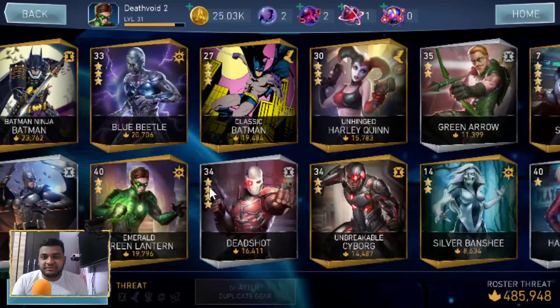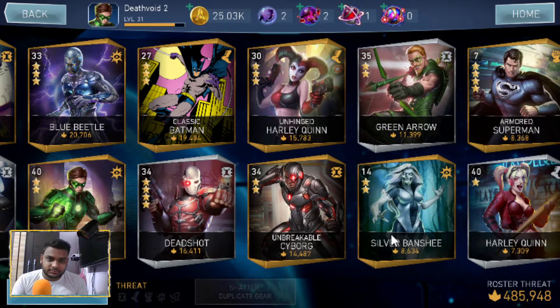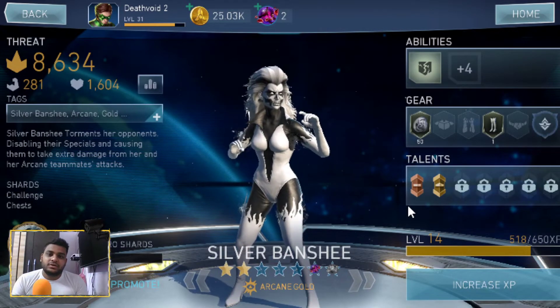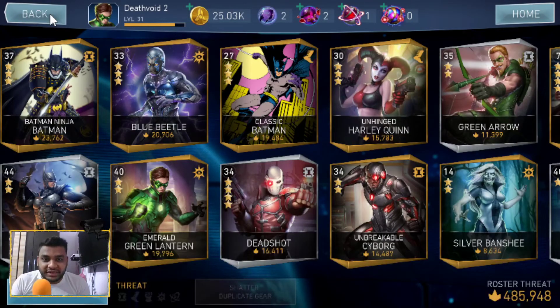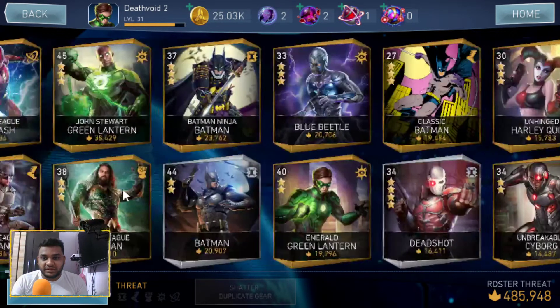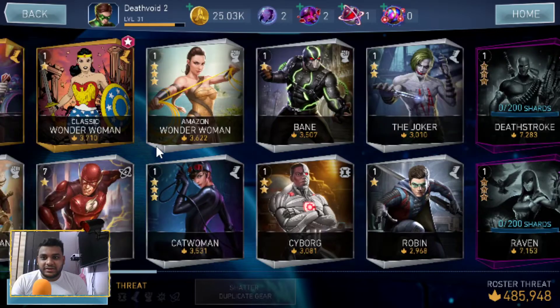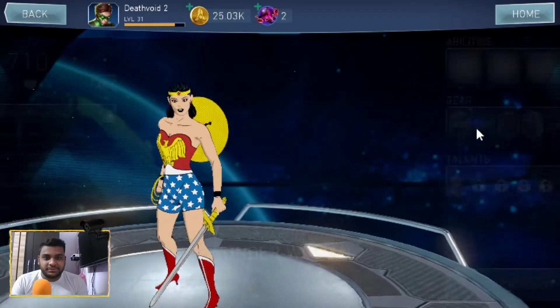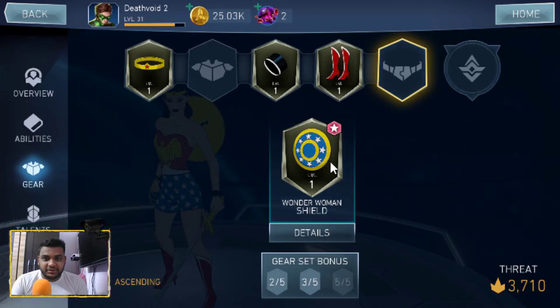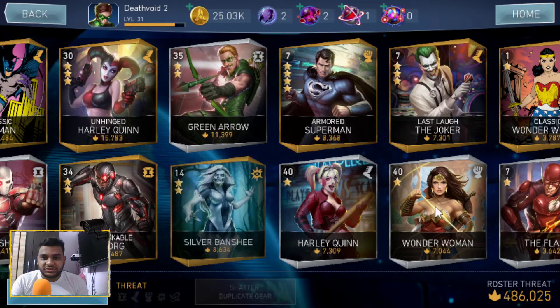After Flash, I'll build my classic characters. If I get Classic Superman as well, that'll be a bonus — a complete classic team. We also have Silver Banshee; only two gears so far, one from raid drops. Unfortunately I couldn't get the gears from the challenges since we only had two meta-human heroes back then. Overall the roster is almost 500k threat — a decent starting roster that will keep growing.